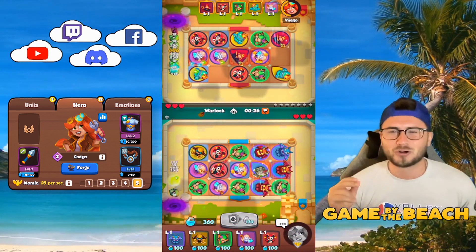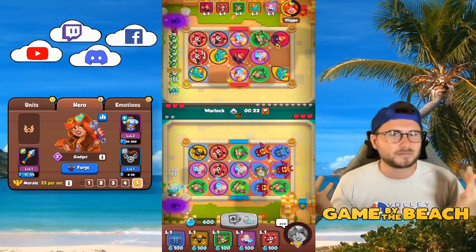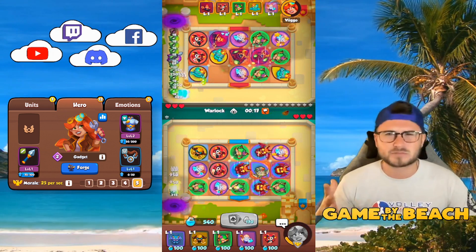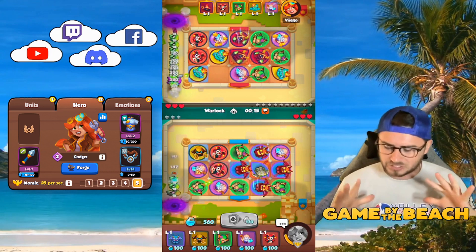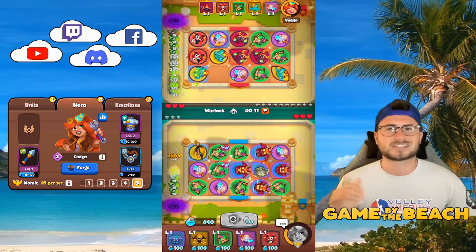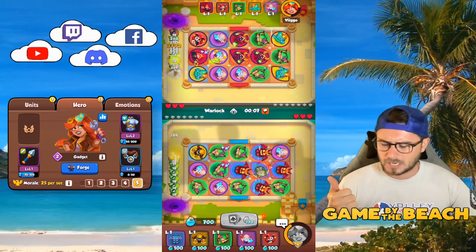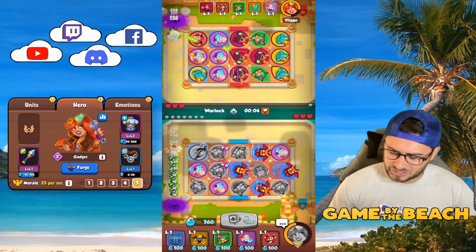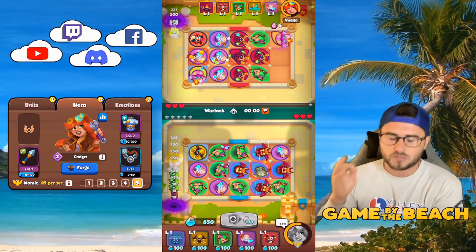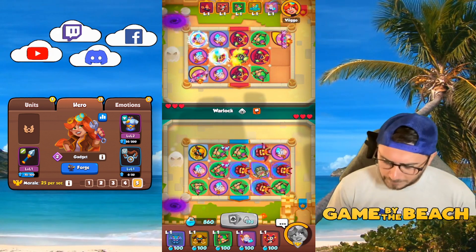I'm hoping Gargoyle gets another miniature buff — maybe just a damage buff. They made it recently so that statues can't get hit by negative effects like Shaman or Warlock. And as you can see, these guys are actually shiny — just this guy and this guy are shiny — so if those guys get hit by Shaman they're also not going to be taken out.